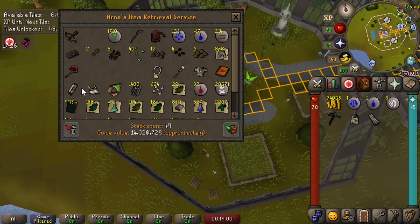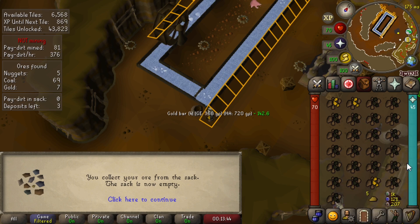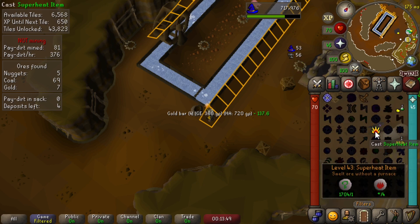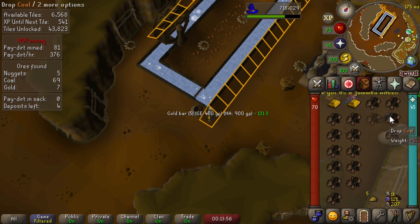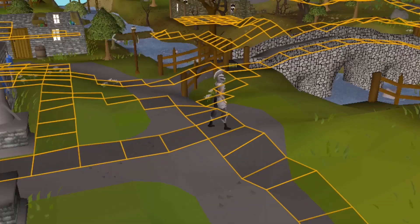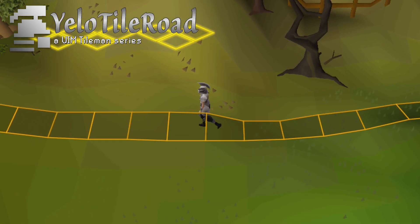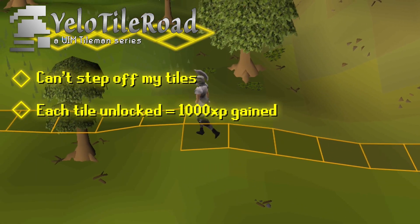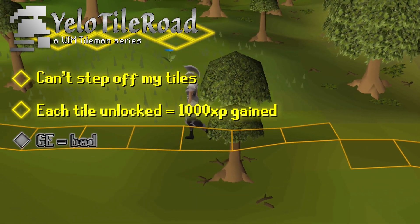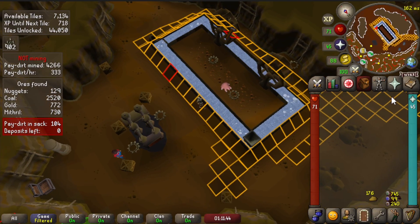Ultimate iron man - look at me, I pretty much have a bank at this point. I'm going to be training my mining for a little while and also casting superheat item on all the gold ores to get a little bit of smithing XP. This is my tile man account - the rules are that as a tile man I cannot step off my tiles, and I can only unlock a new tile for every 1000 XP that I gain. Grand exchange? Bad. What's a bank?